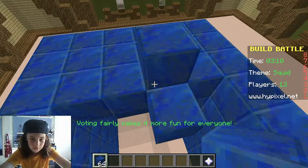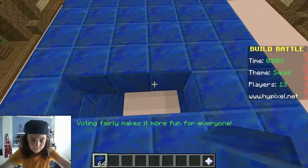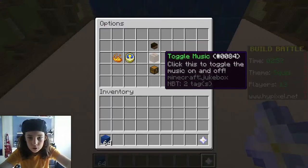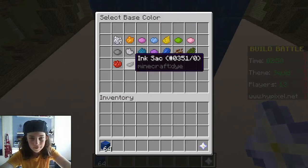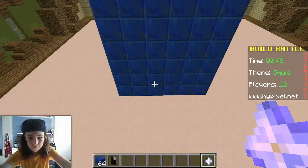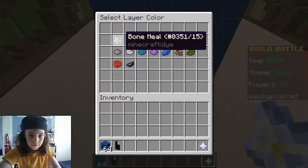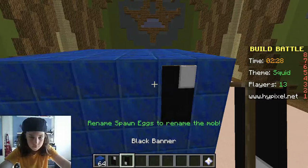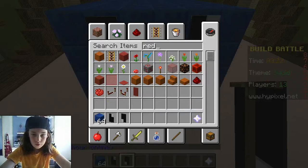Okay, I'm gonna use banners for the eyes and see if I can make it look derpy. There we go. Let's see — custom banner builder. Black background. Do it again, but only the opposite way around, then like that, with white. Okay, yep, that's good. Redstone block — here we go.